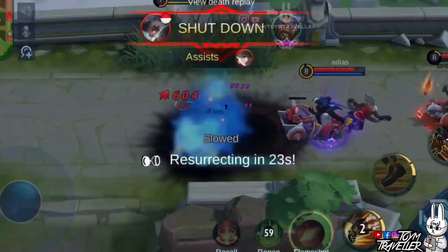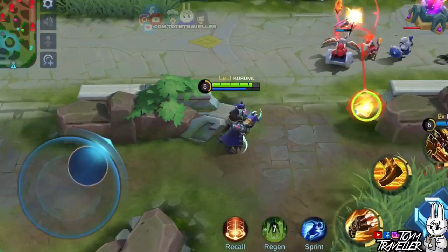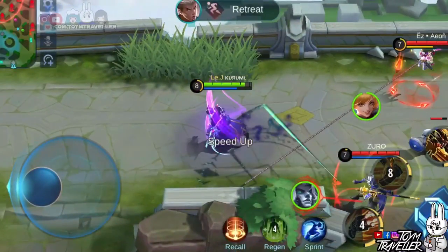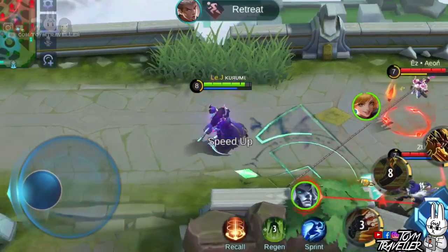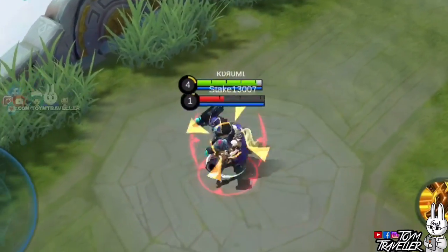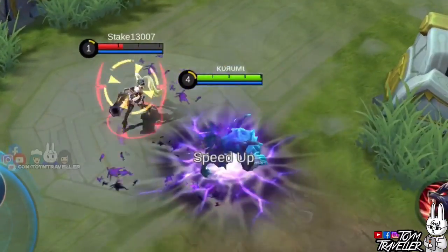Roger's second skill is what you need to buff yourself in human form. This skill grants you additional movement speed, which can help you chase enemies or escape imminent death. We tested whether the movement speed bonus is inherited by wolf form — and it is carried over.